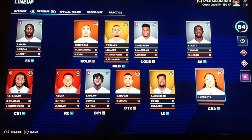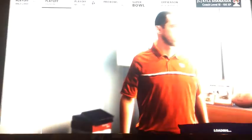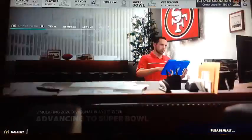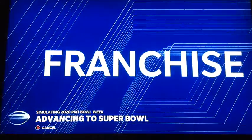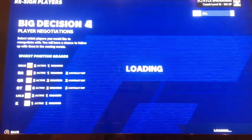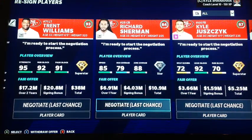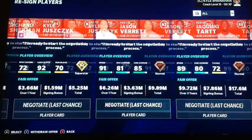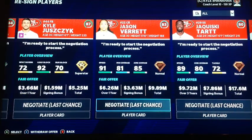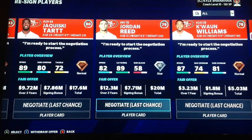Jimmy Ward and Jaquiski Tartt round out the secondary. We're going to download the draft class at Super Bowl week. We need to re-sign some guys. Richard Sherman went down a star — are you kidding me? Kyle Juszczyk I can probably bring back. Richard Sherman needs to be brought back as well. Jason Verrett, probably can't. Jaquiski Tartt, same.